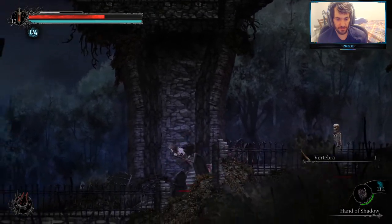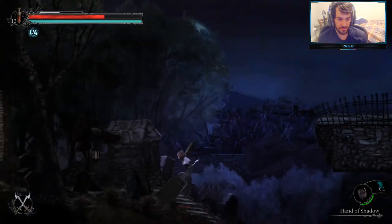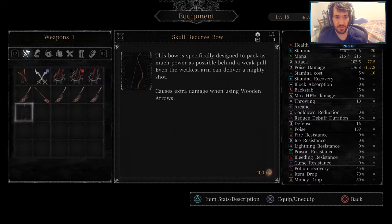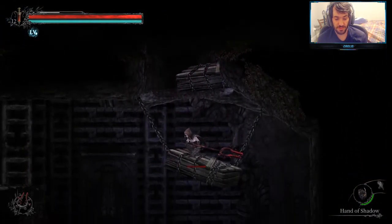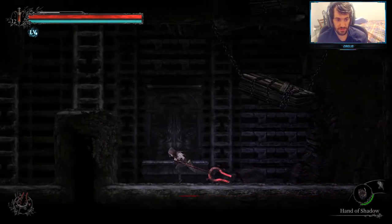Scar recurve bow, with a vertebra. So there are the stats on the recurve bow. This bow is specifically designed to pack as much power as possible behind a weak pull. Even the weakest arm can deliver a mighty shot. Causes extra damage when using wooden arrows. There's something to note from the description — if you use wooden arrows with this thing, it's gonna cause bonus damage. That'll be interesting to try out and test, and see if it's even worth it to use those arrows with it, or a stronger type.